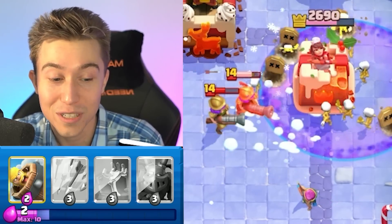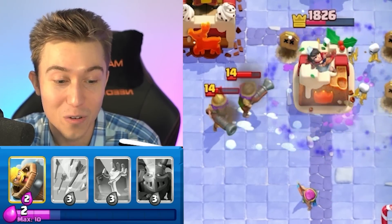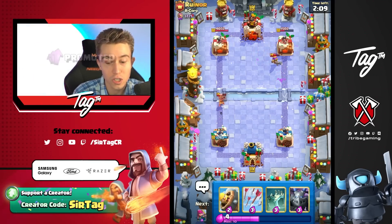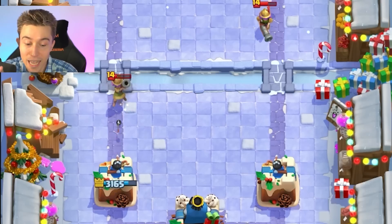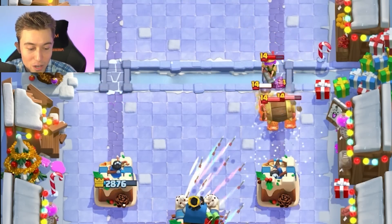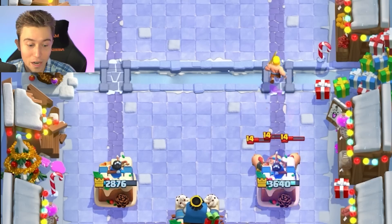That one Archer is putting in some damage though. And that's a lot of Graveyard Skeletons locked and loaded. Are you kidding me? The Archer needs a promotion - she just killed the Musketeer all by herself. She has half of three Elixir and she killed a four Elixir cost card. Super easy Arrows - let's go and snag that, and we're chilling.